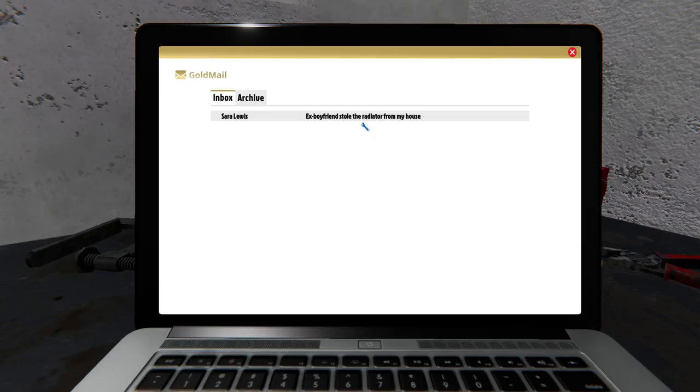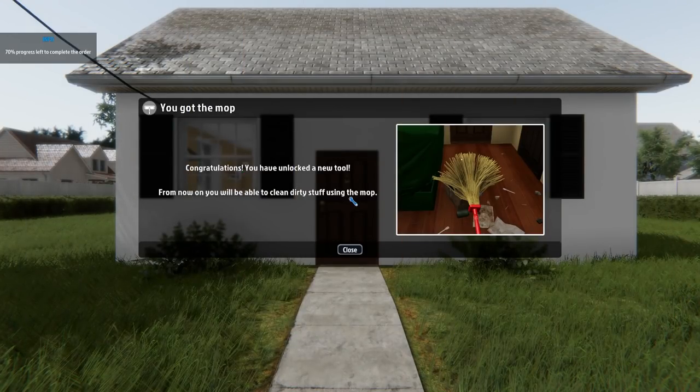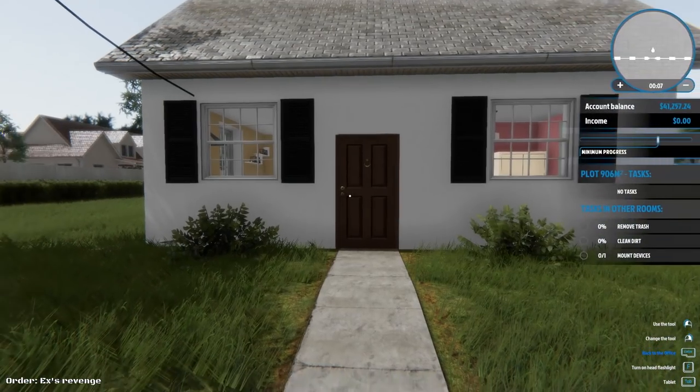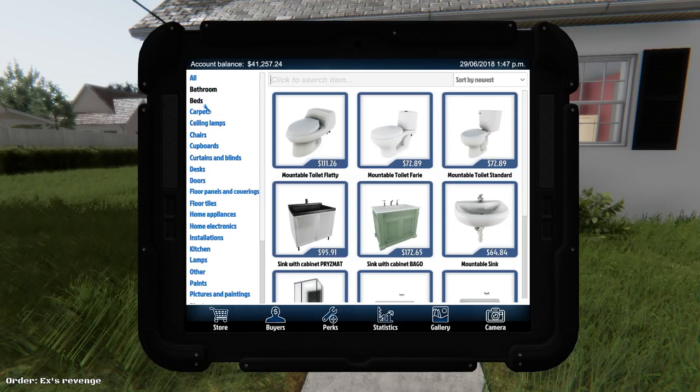The email is from Sarah — her ex-boyfriend stole the radiator from her house. She says she knows from Facebook photos that he broke in, made a huge mess, and stole the radiator. She asks me to make order in the house and replace the missing devices, and not to inform the police. Congratulations — I've unlocked the mop tool. My account balance is 41,000 and I can see all the things I can buy.